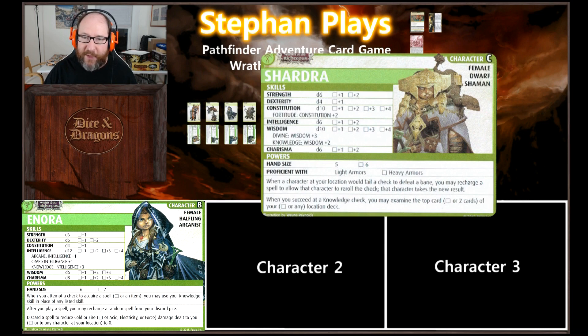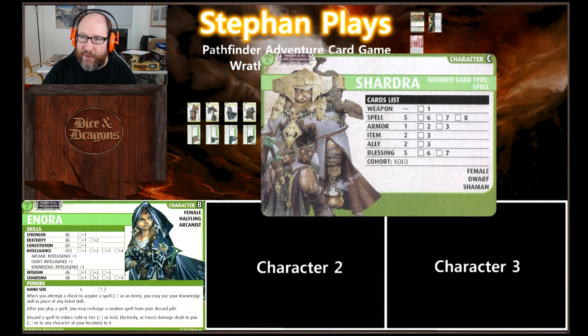Hand size of five. Proficient with light armors. When a character at your location would fail a check to defeat a bane, you may recharge a spell to allow that character to re-roll the check — that character takes the new result. When you succeed at a wisdom check, you may examine the top card of your location deck. Her favorite card type is a spell, and she'll have five of those along with five blessings.